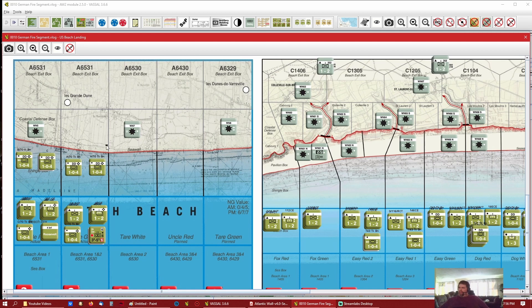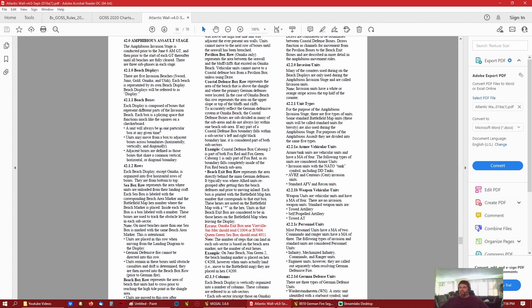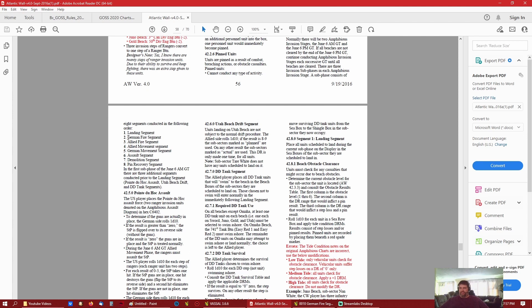If you remember, we did the first few — we're in the amphibious module and it has these eight basic segments. We did the landing segment, which includes DD tanks and a drift segment for the first turn. There's no more drift segment after that. You also have to clear obstacles — those red squares. Now we're going to do the German fire segment.